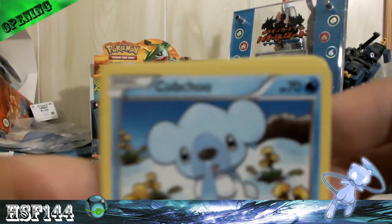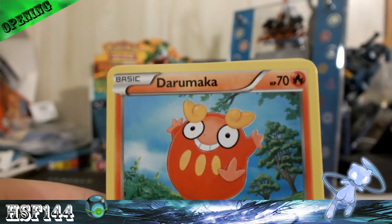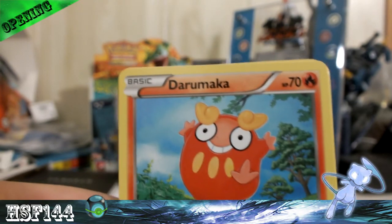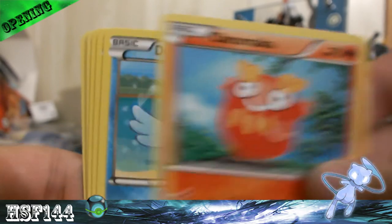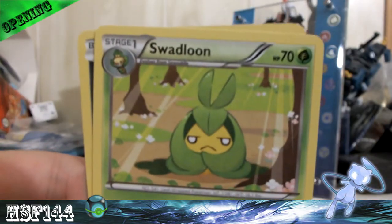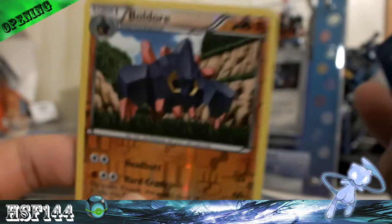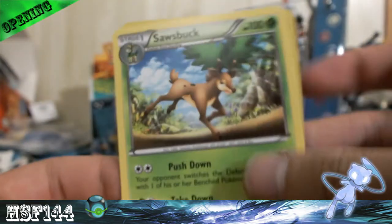Next pack. We got Cubchoo. For these tins, I apparently only get Ultra Rares in the Black and White base set. Darumaka, Ducklett, Cottonee, Venipede, Throh, Swadloon, and Zorua. Reverse we got a Boldore. And the rare is a Sawsbuck.